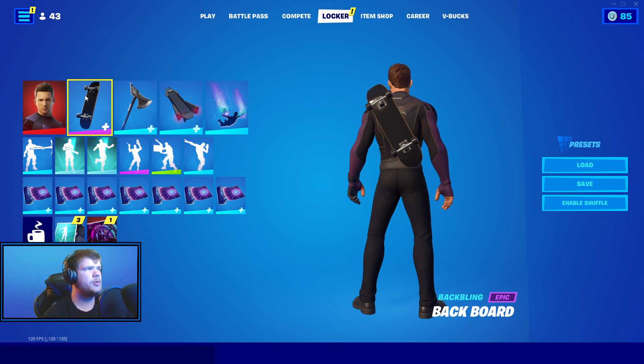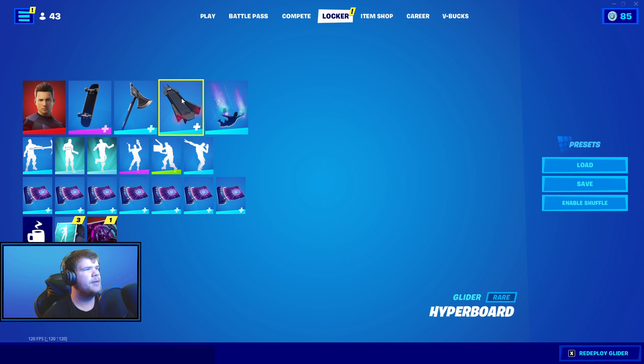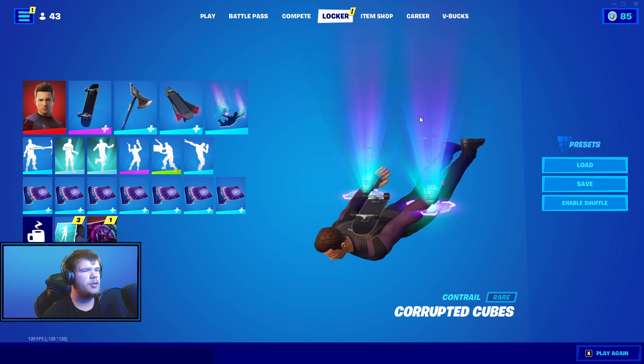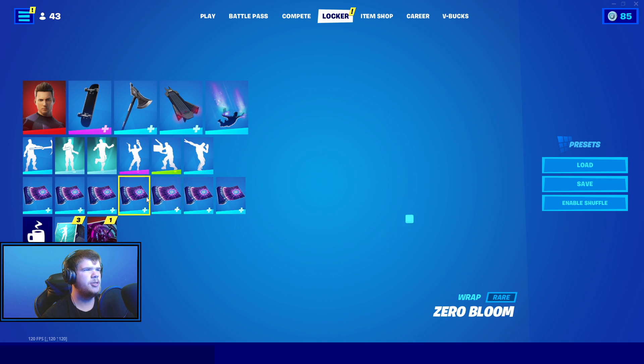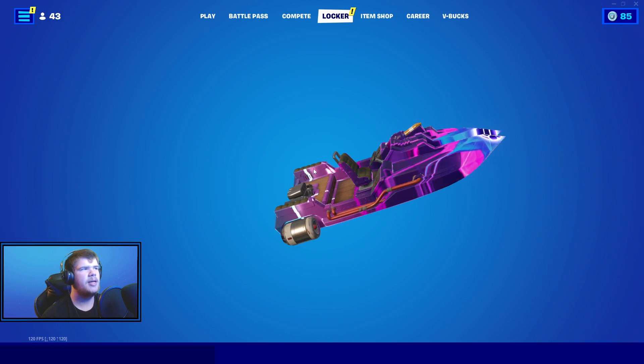We have the dark back bling on the default edge style. We have the Centurion Edge pickaxe. We have the Hyperboard glider — I love this glider to death. We have the Corrupted Cubes back bling. And we have the Zero Bloom wrap. I didn't know it lined right up with the barrel of most guns — I did not know that. That looks pretty good actually.